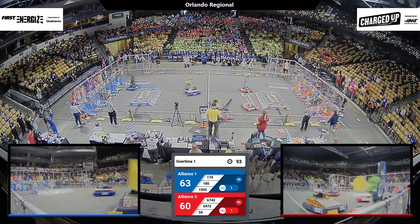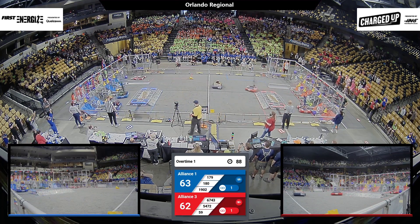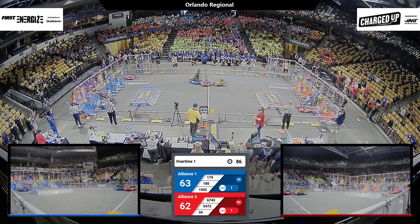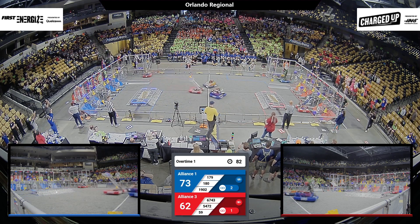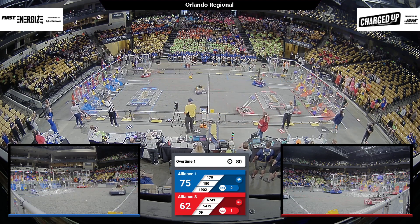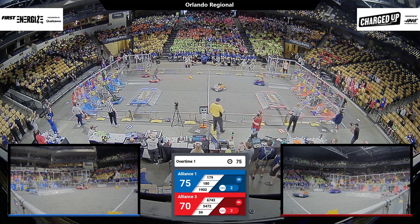Ram Tech all around them. Stallions take a wide pass to avoid, but they're continuing to fill up links on the Red Alliance grid. Taking a look over on Blue, 180 Spam finishes a link on the Blue Alliance grid. 179 Children of the Swamp ready with another cone. 62 to 75 in favor of Blue.